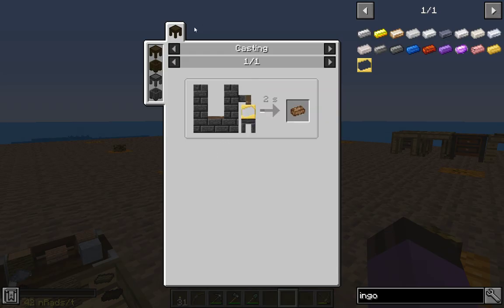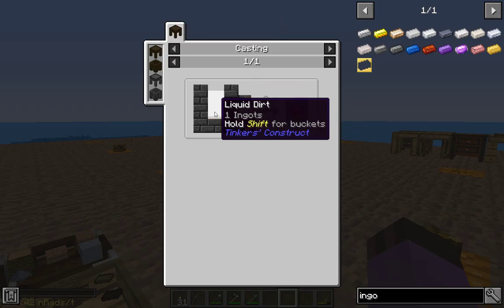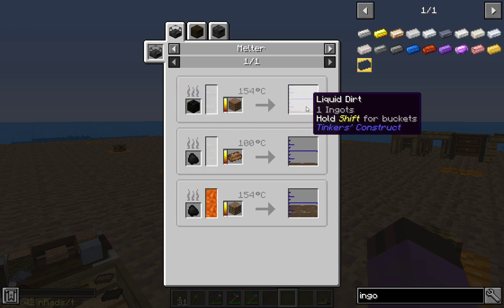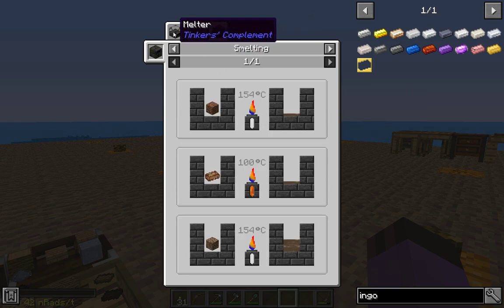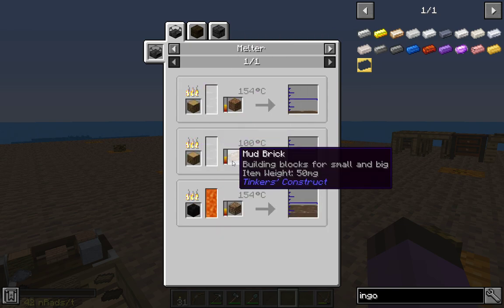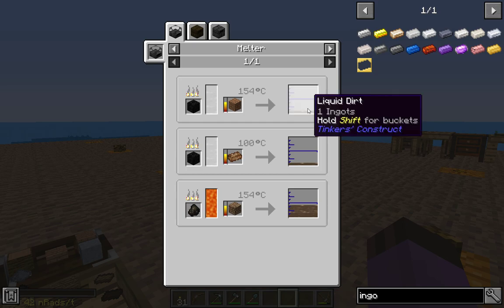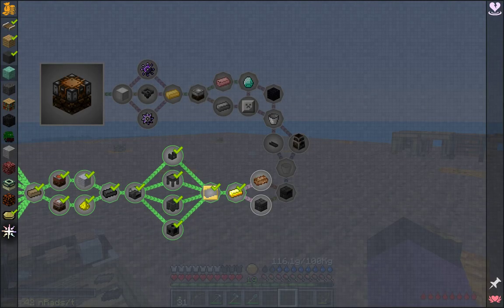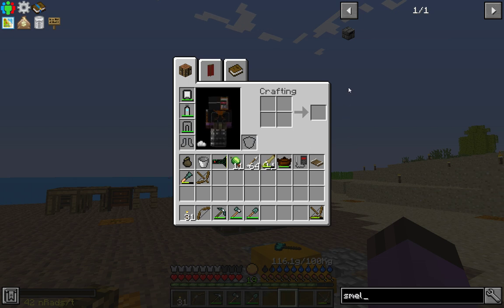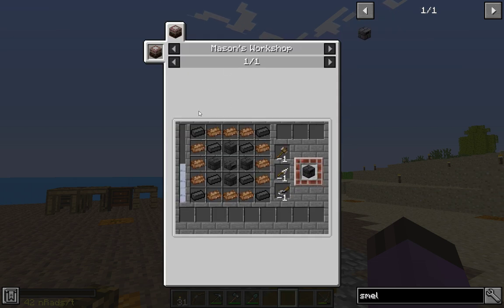We're going to need to make these mud bricks here. That's going to require liquid dirt — one ingot per. That's just one dirt per ingot. And how many are we going to need for the smelter? We're going to need twelve of them.